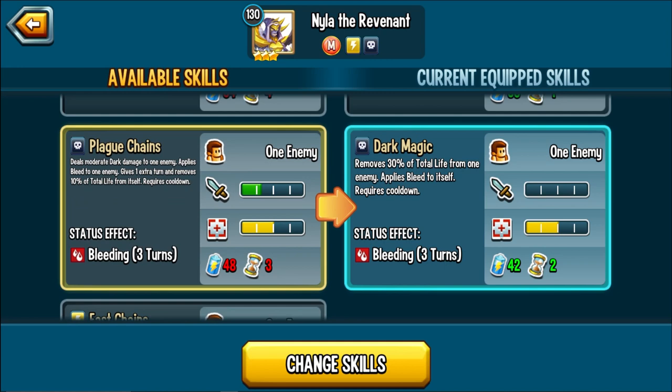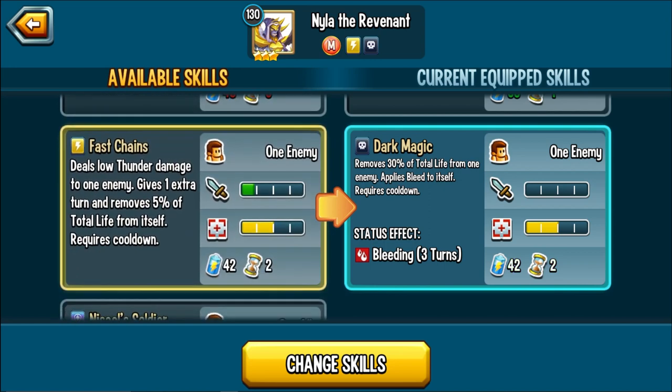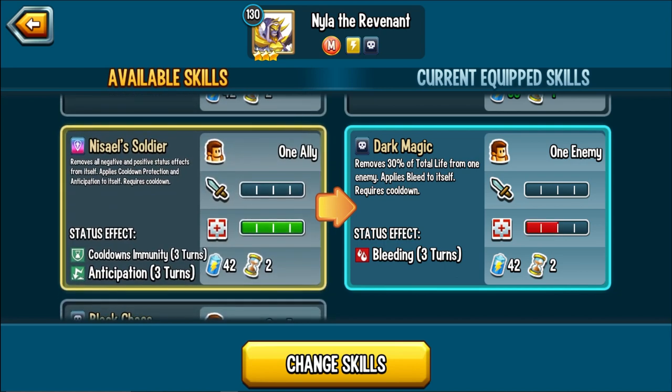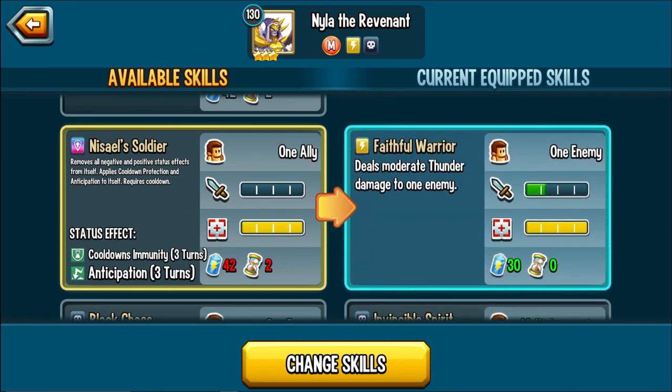Plague Chains deals moderate dark damage, applies Bleed to an enemy, gives one extra turn, and removes 10% of your life — so that's 20% total with Necromatic, and a 3-turn Cordon. Fast Chains deals low thunder damage, gives one extra turn, and removes 5% of total life from itself — 5% is minor but it's a weak attack with a 2-turn Cordon. Nezal Soldiers removes all negative and positive effects from itself, applies Cordon protection, and gives Intensification.